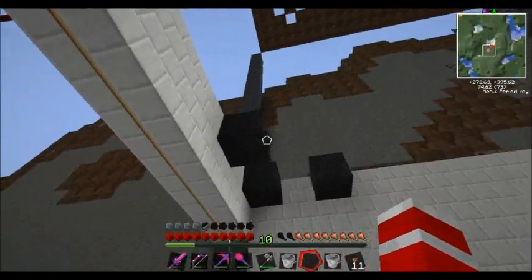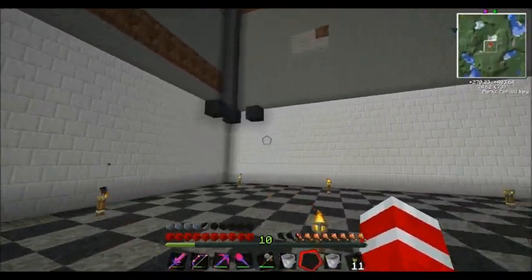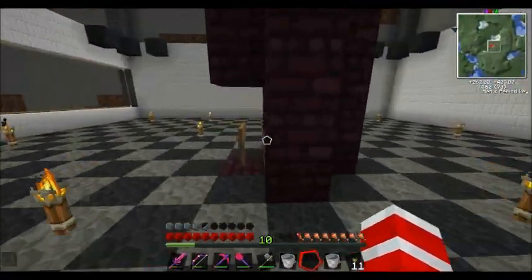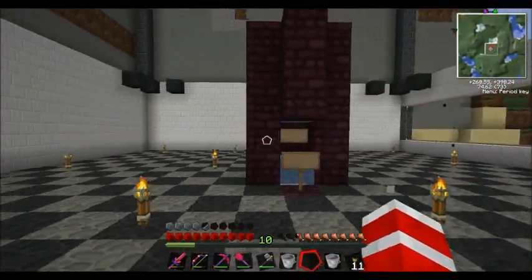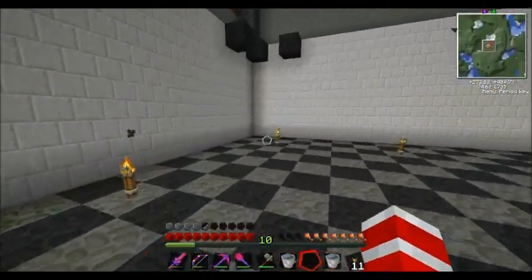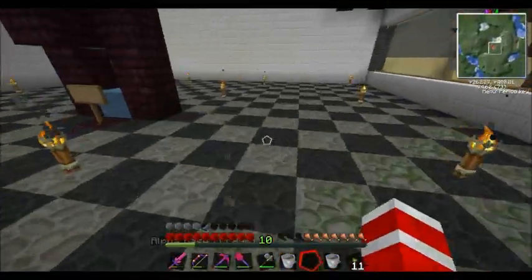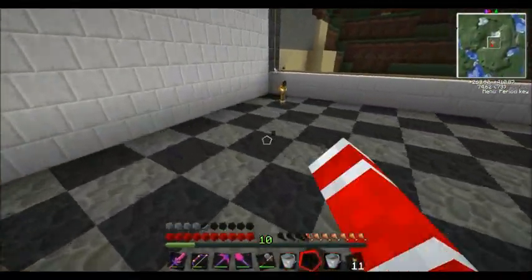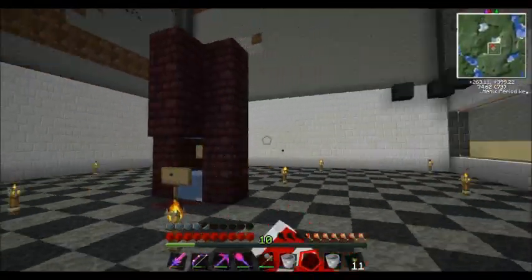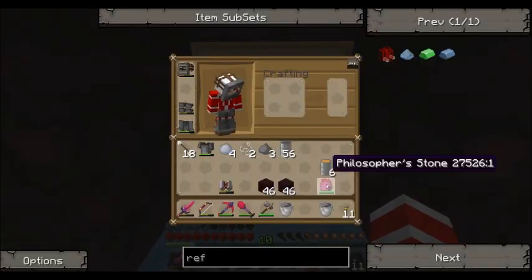In the next mini-level we'll have all the pumps which can pump them out and take them to different places. On this side I think we'll have oil and refinery, and on this side we'll have lava and some spare space. So we have tanks, tanks, tanks, and then spare here. I'll go get some tanks.